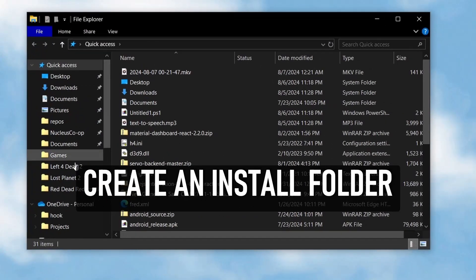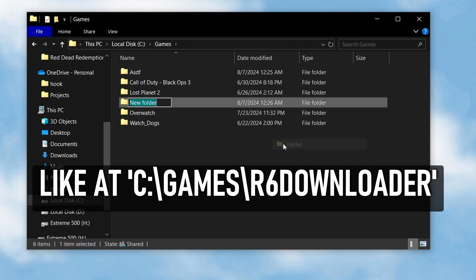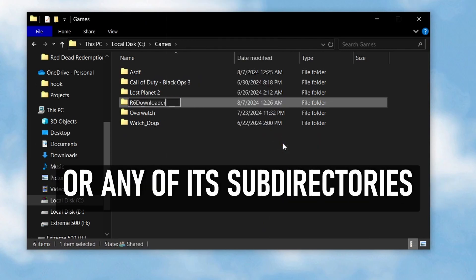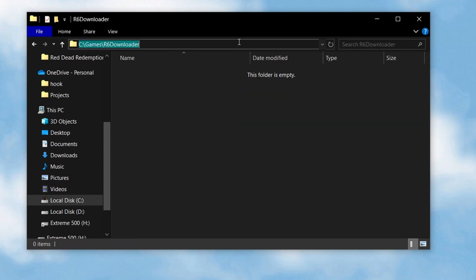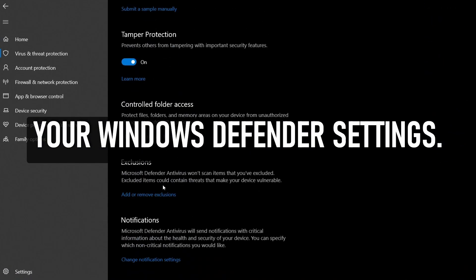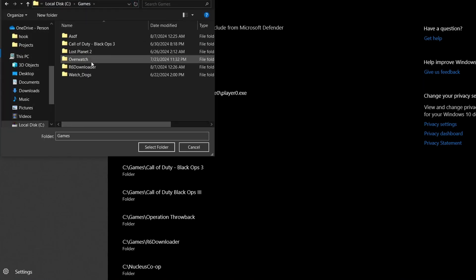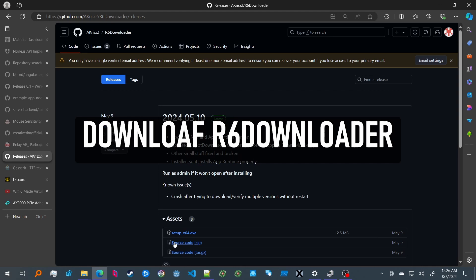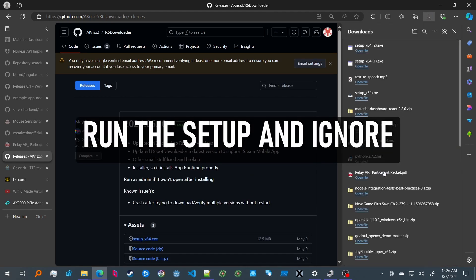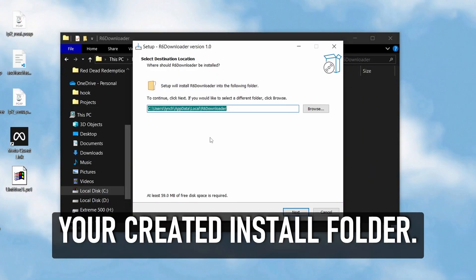Create an install folder for the R6 Downloader, like at C:\Games\R6 Downloader. Do not put this in C:\Users or any of its subdirectories. Add this folder as an exclusion in your Windows Defender settings. Download R6 Downloader using the link in the description. Run the setup and ignore the virus warnings. Install to your created install folder.